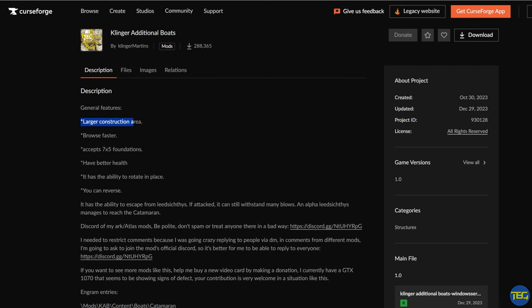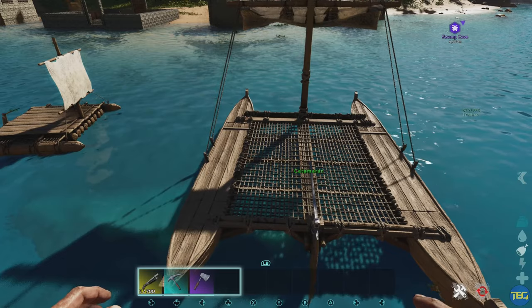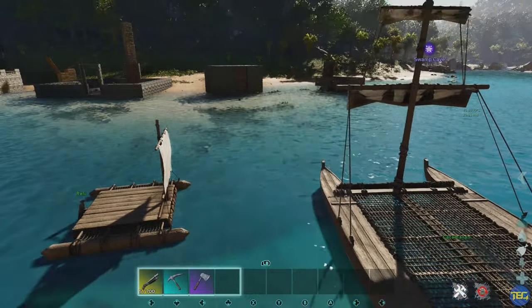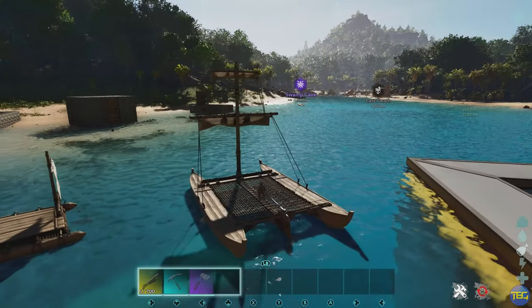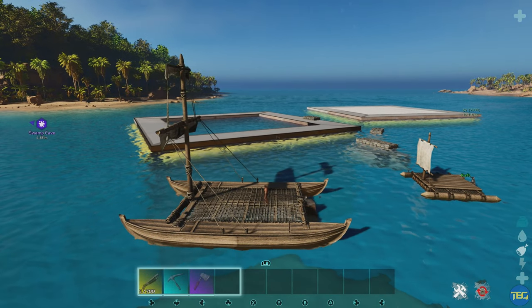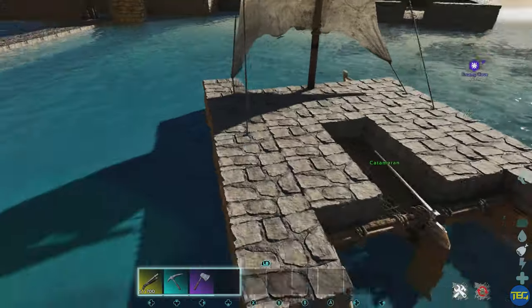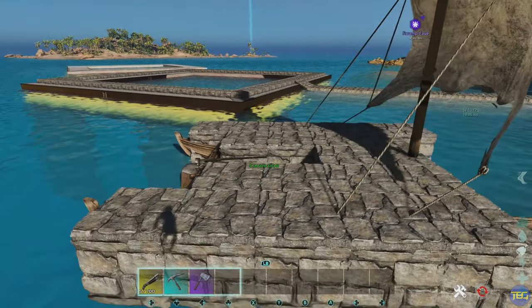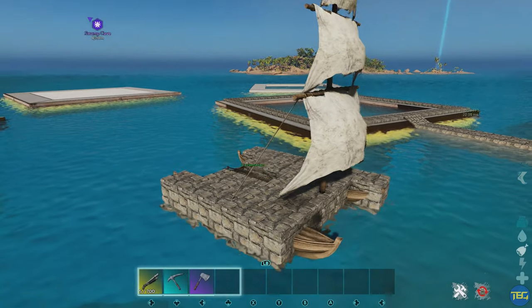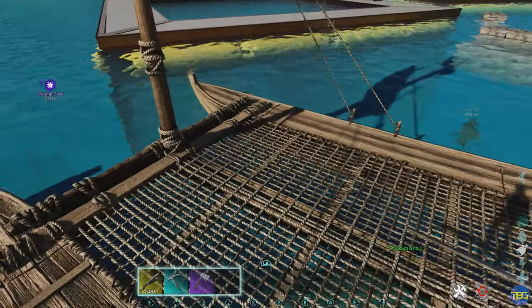Back to some new content — we've got Clinger Additional Boats. This adds a new large boat called the Catamaran, which compared to the original raft is absolutely massive. You can get up to seven by five foundations on it, so you can do some really big boat builds. It also has different sail options you can put on it, better health than the default raft, can turn in place, and can even reverse slowly. If you're into boat bases and sailing around in taming rafts, this is going to be great fun.